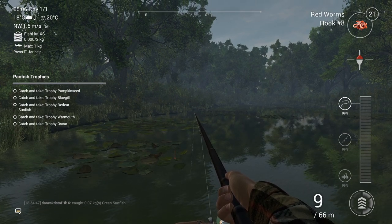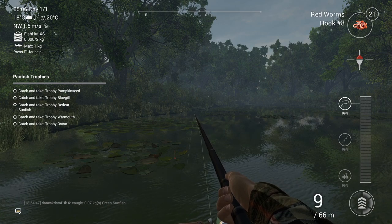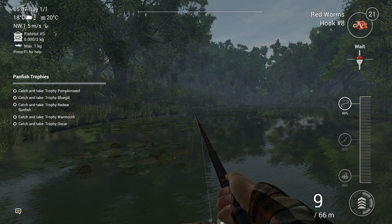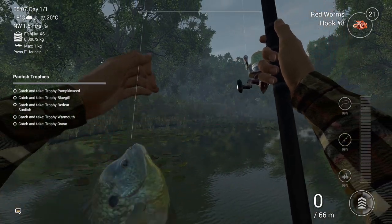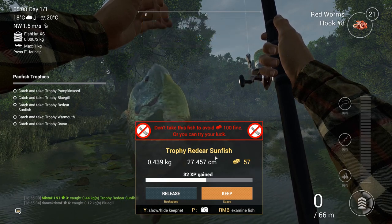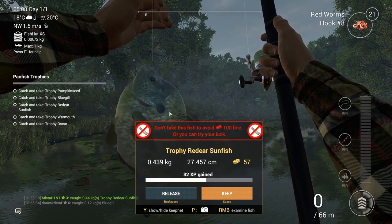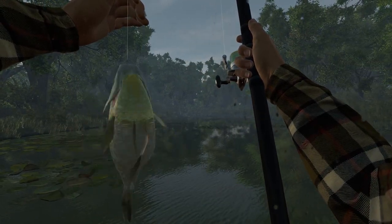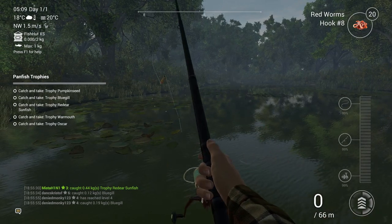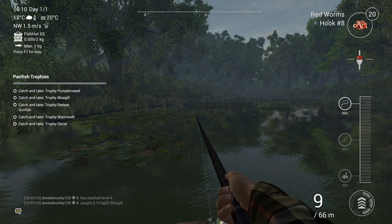That's what I love about this game — it's not working against you, it helps you. I've only played about 20 minutes so far but I love that indicator on the right side — it says 'wait' then 'strike.' Trophy red ear sunfish — 'don't take this fish to avoid a hundred dollar fine.' Why can I not take this fish?! Look at that fat boy. We're gonna release it — we're getting XP but no money because we're releasing the fish.